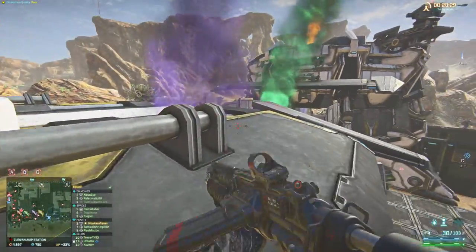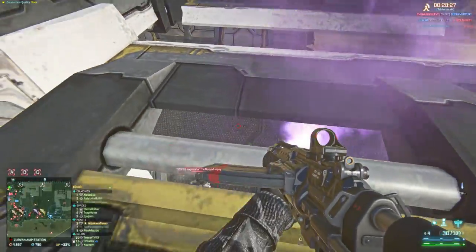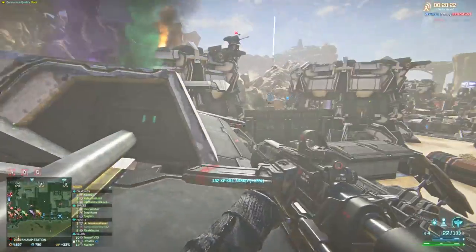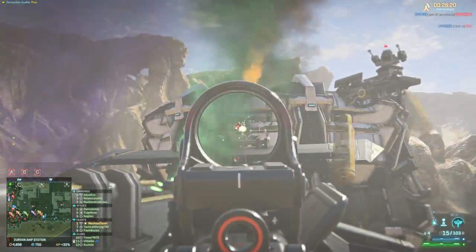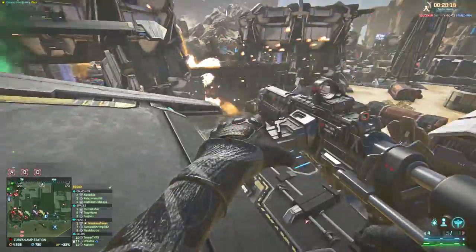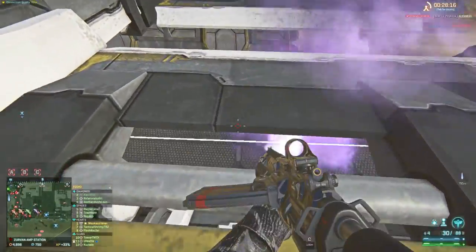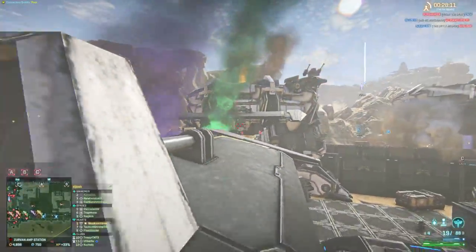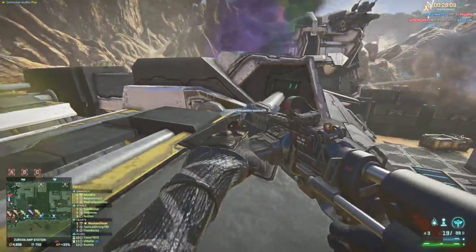We have a choice between 4 jet packs: Skirmisher jets, Drifter jets, Ambusher jets, and Icarus jets. Today we'll focus on the Skirmisher jets — the default ones — because those are the most versatile and will allow you to deal with most situations. It has become the class I use by default, because I know I can go against anything: infantry, vehicles, and air.